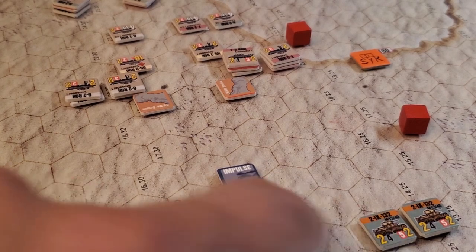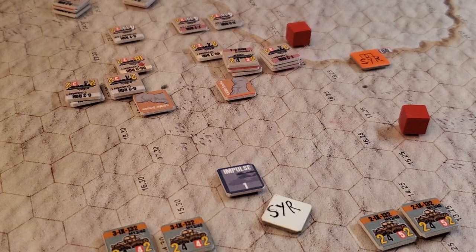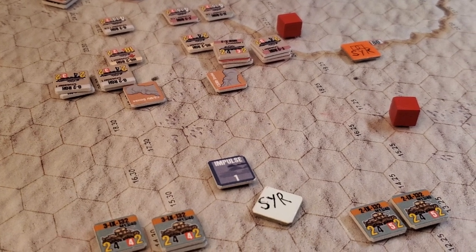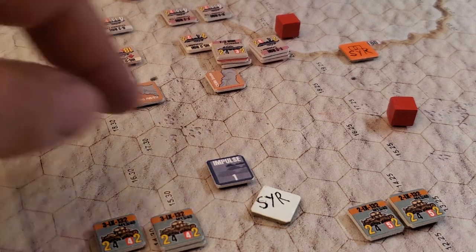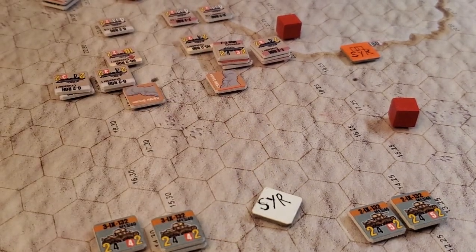Let me check the unit size. I think the ninth is a battalion-sized unit — a formation. Let me just check here. Yeah, so that was a full company, almost a full company that we wiped out — two-thirds of a company, so two squadrons. That was their first impulse. Well, I guess they're kind of done. So that's that.